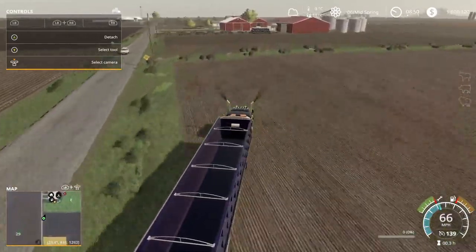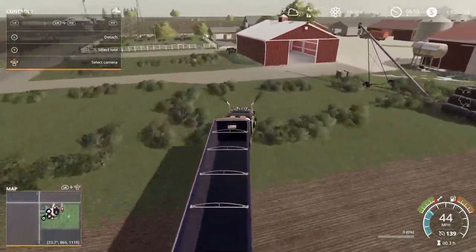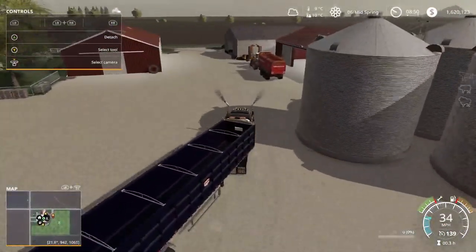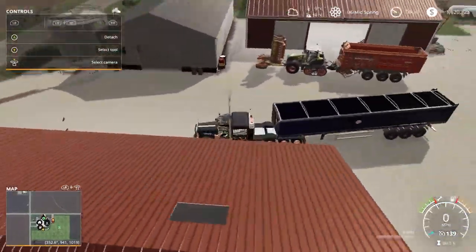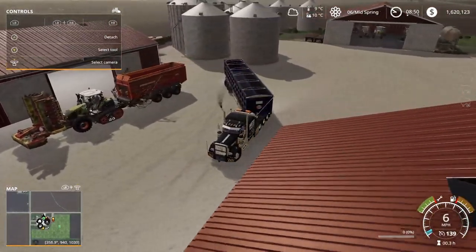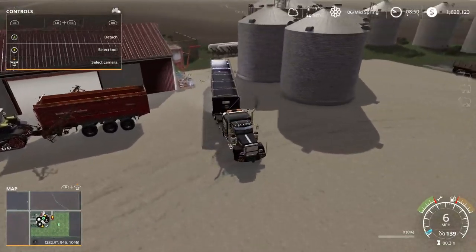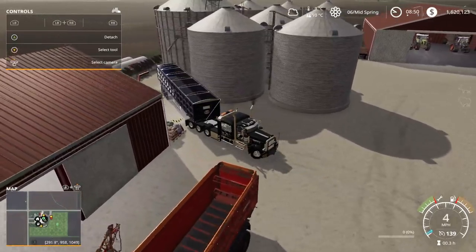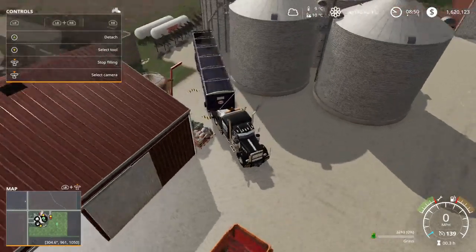Probably should check on field one to see if it needs fertilized, but I'm pretty sure it doesn't. On that other farm, I know we might put a multi-grain silo there. Hopefully it won't be too much of an issue. Pretty sure the game has all the silos linked.